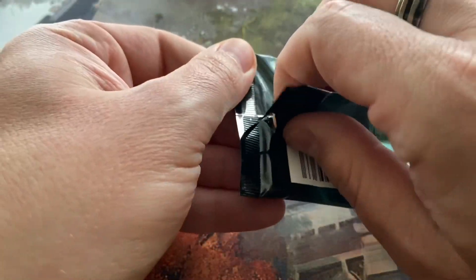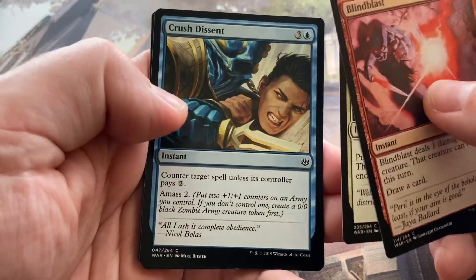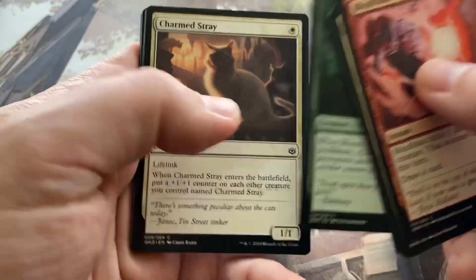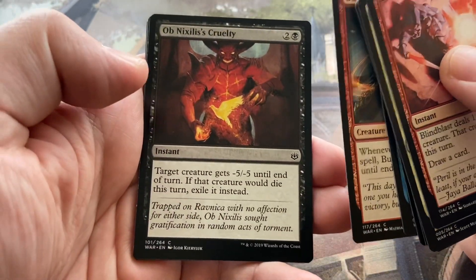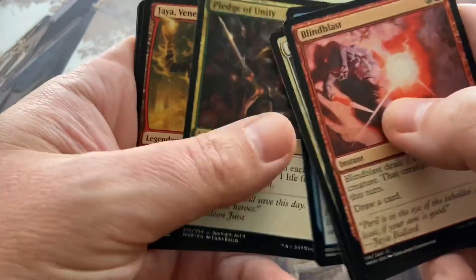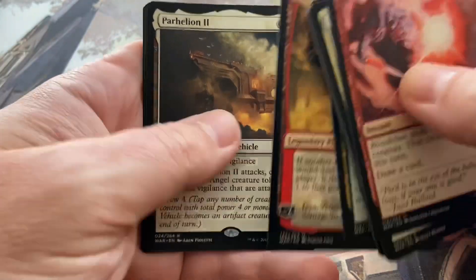This is more of the Sparks — see if you can find something spicy in these. So we have Blind Blast, Battlefield Promotion, Crush Descent, Spark Reaper, Courage in Crisis, Bloom Hulk, Charmed Stray — I've seen plenty of that card — Even Eternal, Burning Profit, and Nixless's Cruelty. In our Uncommons, we've got Jace's Triumph, Pledge of Unity, and Jaya, Venerated Fire Mage. And we have Parhelion II as our Rare. A regular Swamp and a Zombie Army token.